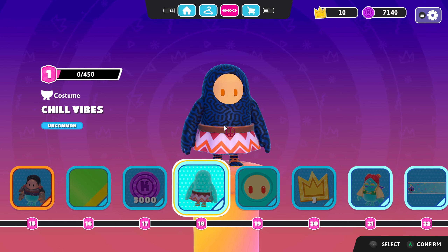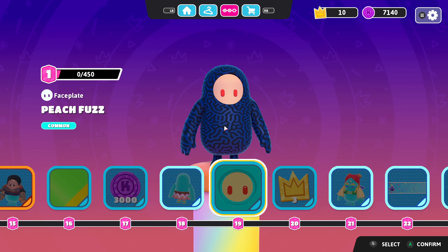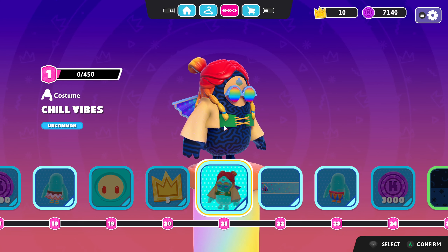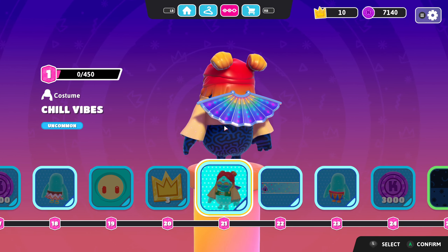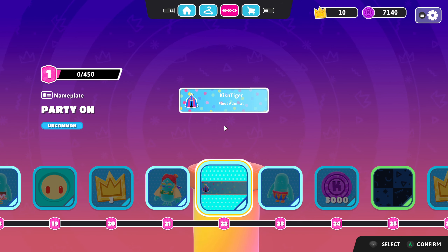Peach Fuzz — very similar to the faceplate I have on actually, but cool nonetheless. Chill Vibes top — now we're talking, this is my kind of look right here. Rainbow sunglasses, some chill wings. More nameplates — feel like there's a lot of nameplates this time around.